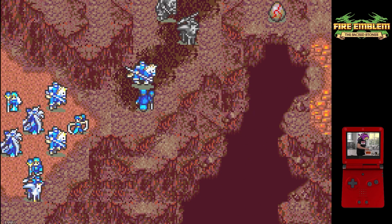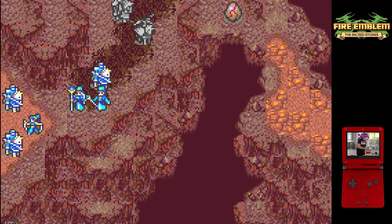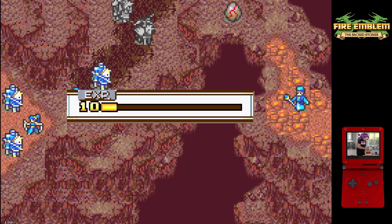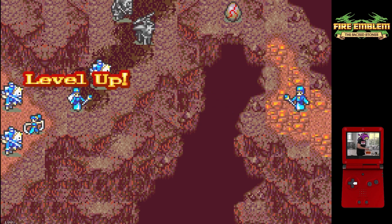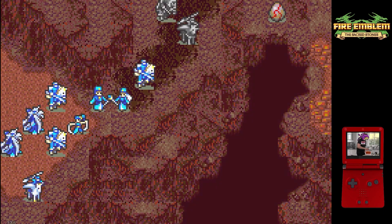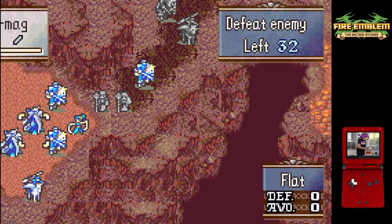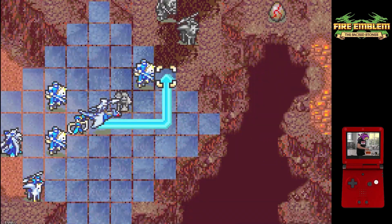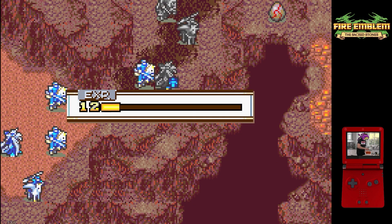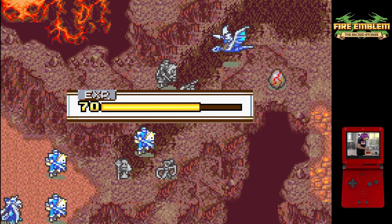Something else that makes this map particularly challenging is that the eggs are spread out pretty far throughout the map, and the actual terrain makes it difficult to get to each individual corner. So a big part of planning this chapter was focusing on movement, and pretty much all of our units that we chose are our highest-move cavaliers and fliers, with the exception of our dancer and the three bishops that provide their own unique contributions to combat and utility.